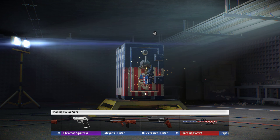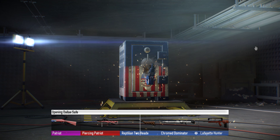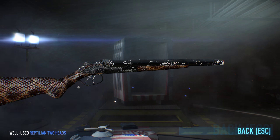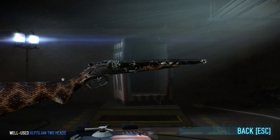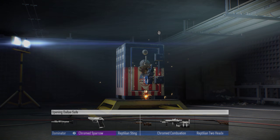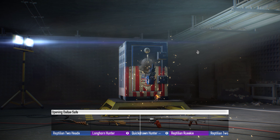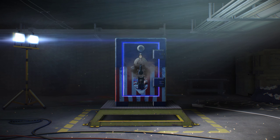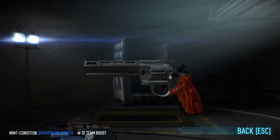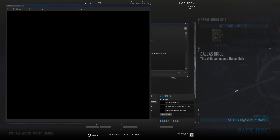Alright, let's try Dallas. I'm just passing the red and going to the ugliest Mosconi ever. Reptilian Two-Heads — well used, not looking good. Quick Drawn Hunter — that's a pretty plain Bronco, not particularly popular. Mint stat, I guess that's not horrible. Kind of wooden and metal, that's all it has.